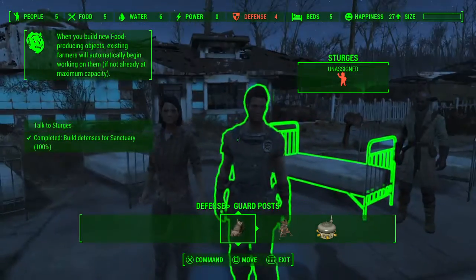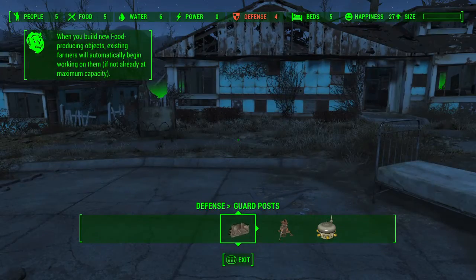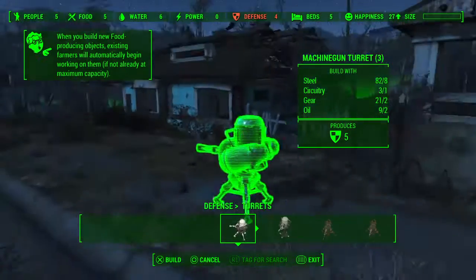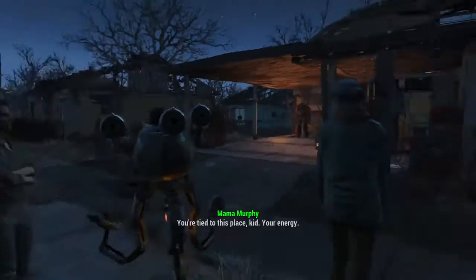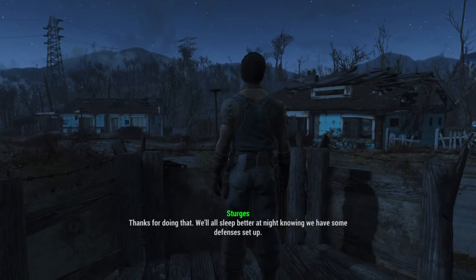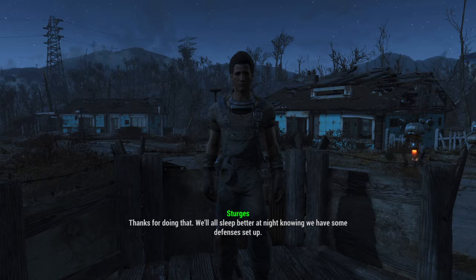I'll push him to do that and Sturgis can be a guard. I could command Preston. It's not enough — hold on. Okay, where is Sturgis? There he is. Hey Sturgis. Thanks for doing that.